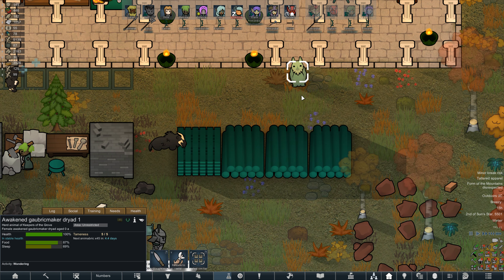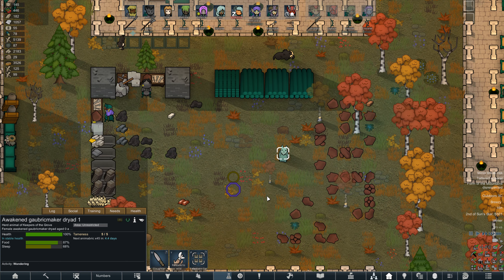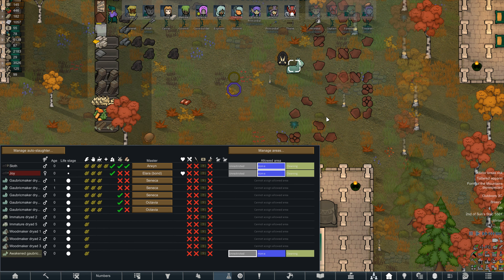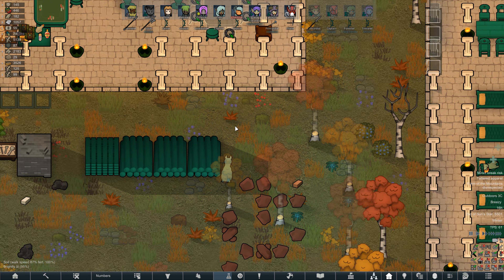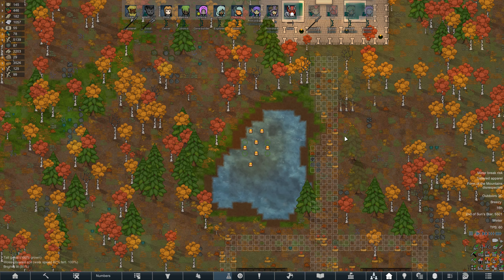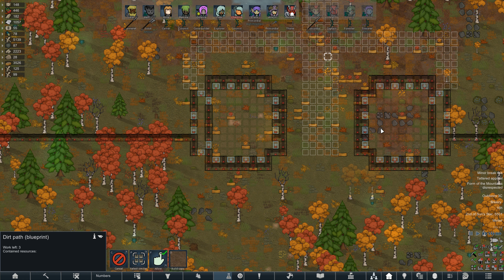We have our first Awakened Dryad — this guy is no longer tied to the tree. We should be getting more Dryads we can spawn. He will make Anabric without having to be sheared — he'll just drop it. And I guess he produces a lot more than the little guys. Potentially he will wander around the base doing a little bit of light cleaning. Depending on how much cleaning he does, we might take a few people off of it, because I think we have like three people whose number one priority is cleaning right now.